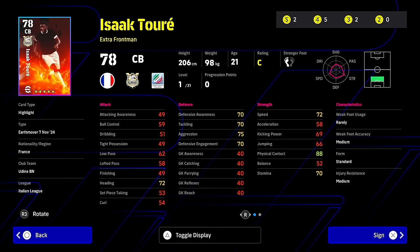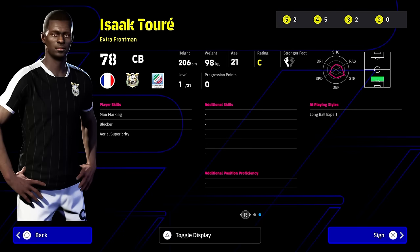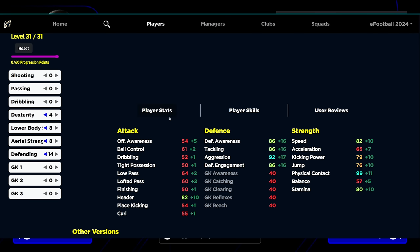This guy is probably the pick of the bunch if you're looking for something different. Look at the size of him — he's 206 centimeters. He's somebody I'll probably sign and test out on stream. He's just a big monster. He doesn't have that many player skills — that's the biggest issue. If he was a four-star nominating contract, he'd be one of the best they've ever released. He's 31 levels. Apart from his lack of skills, he only has man-marking, blocker, and aerial superiority. Defensively he's very solid: 92 aggression, 82 speed, 99 physical contact. He's literally just going to bully people at the back.